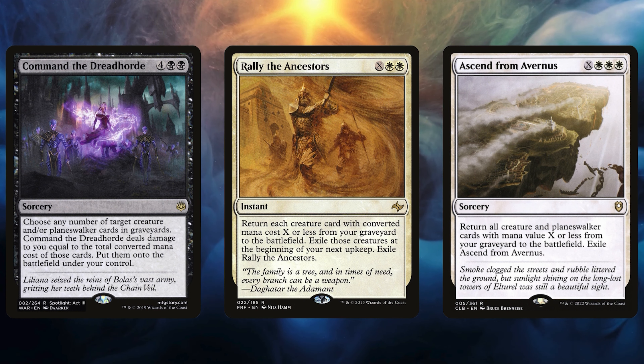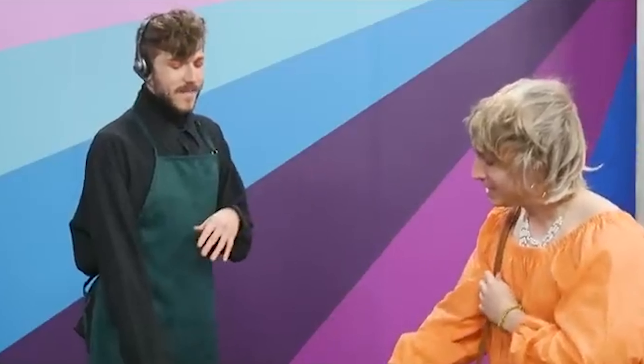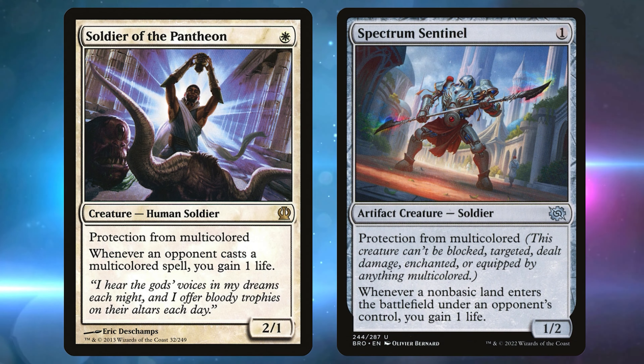Both of these decks share about the same 90% of cards, but then there is a fork in the road — their final 10% which completely changes their win conditions. The life gain aspect of both is powered by the soul sisters that gain life when creatures enter the battlefield, and aristocrat staples that gain us life when creatures leave the battlefield or die. In multiples, the coming and going of low-cost creatures triggers Amalia to explore multiple times a turn, letting us churn through our deck.